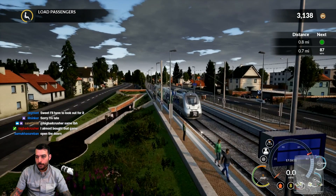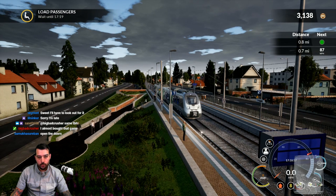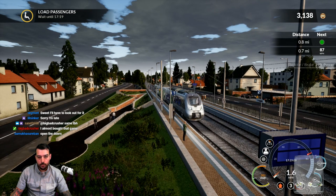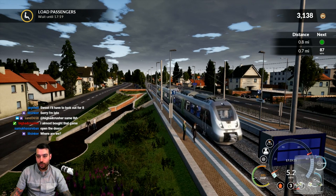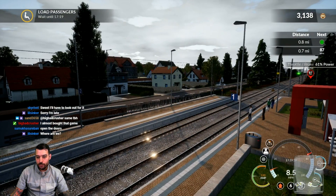Doors are open. We're going to lock the doors on the right-hand side. It says wait till 7:19 which is already 7:19, so we're going to proceed forward. Brake pressure releasing — that's a good sign. Amps is up which means we're moving forward. We are somewhere in Germany — I have absolutely no clue where exactly, but definitely in Germany.